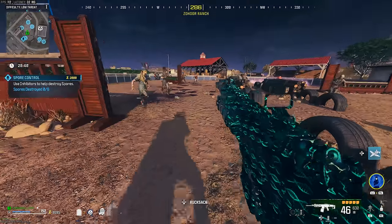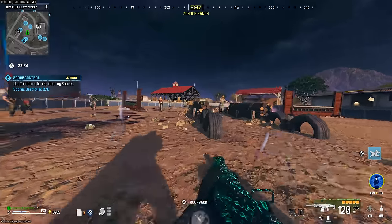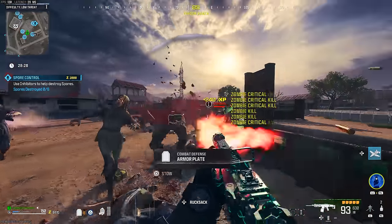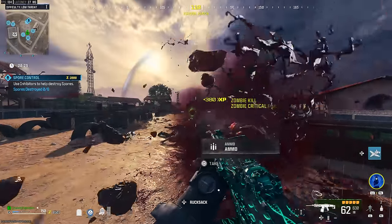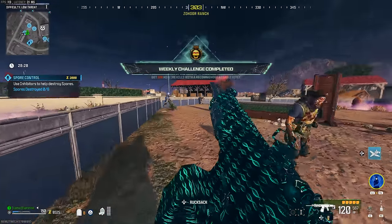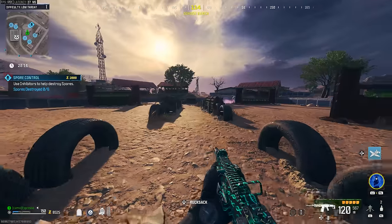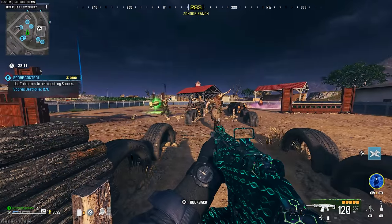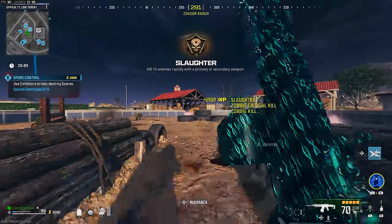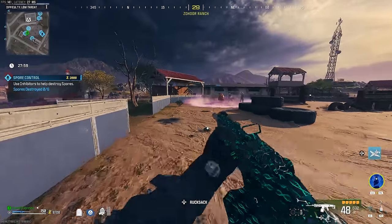The sweet spot is activating inhibitors on three to four spores at once. One spore didn't yield many zombie spawns, two yielded a bit more, but three to four seemed like the cap while still being manageable. The one caveat is you have to keep an eye on the inhibitor devices — they can die out or get attacked by zombies, forcing you to replace them. You get eight inhibitors per contract, so you'll have spares to place down as needed.